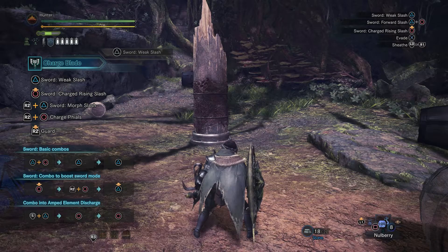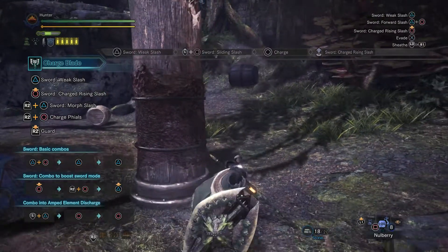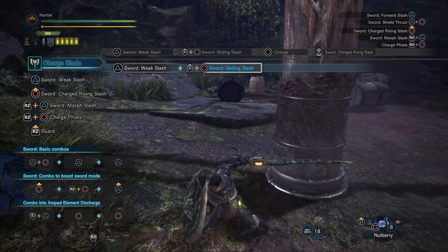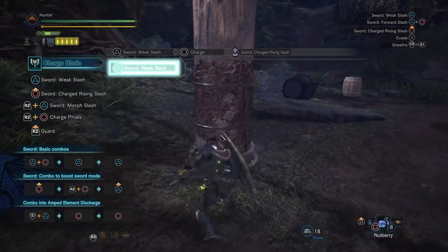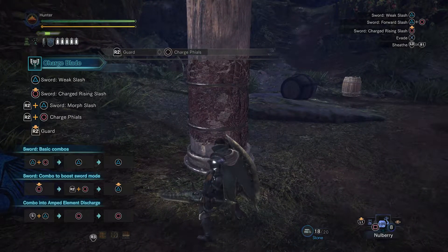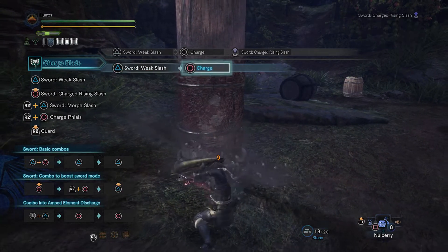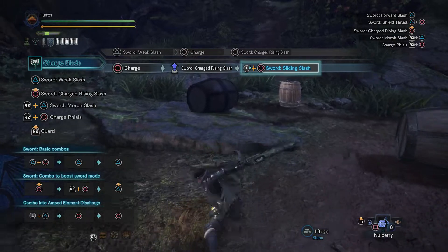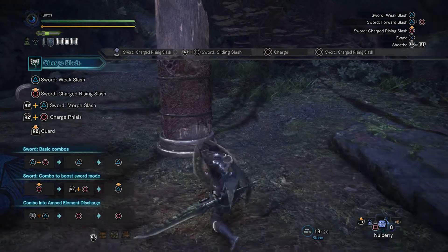Now we'll try the combo into amped elemental discharge. Moving forward, circle, circle — no, that's not it. Really weird combos here.